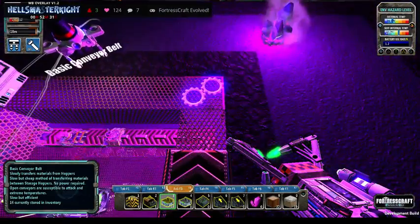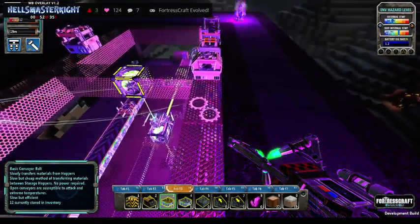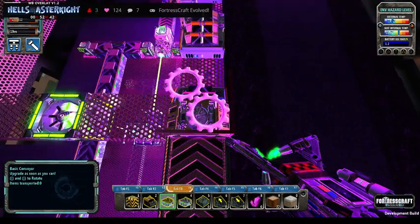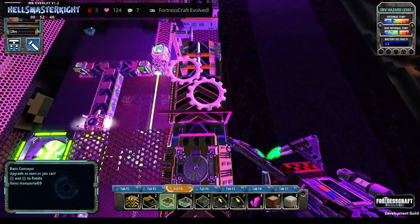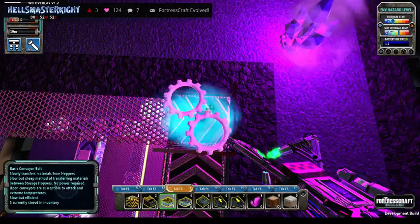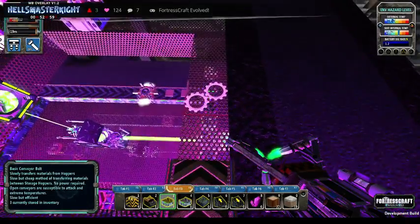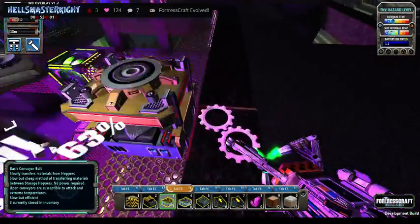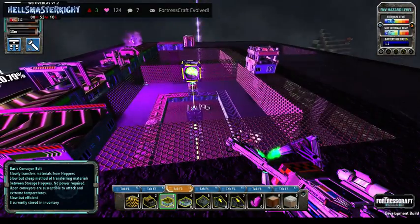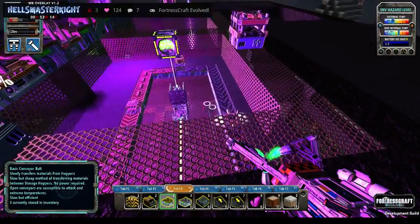The reason we use the basic conveyor belts is for the simple fact that we can control the speed of these conveyors with the basic ones. We don't want too much in here. On this side we will have our other hoppers and we'll get all of that done and sorted, but we do need to get lights worked out and stuff like that.